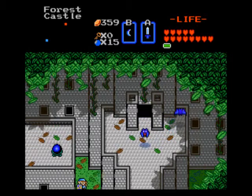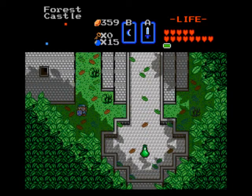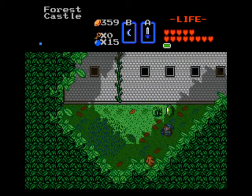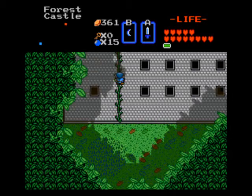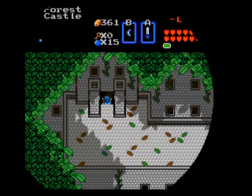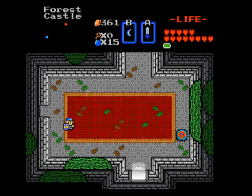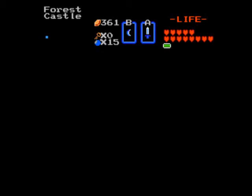Might as well just pick up this piece of heart that's just kind of sitting in that corner — no reason to leave that there. And we see that magic jar, and now that we've hit the switch to make that little bridge appear, we go pick this one up.